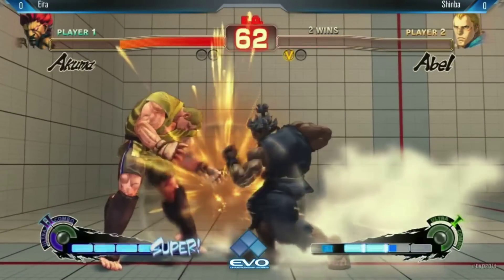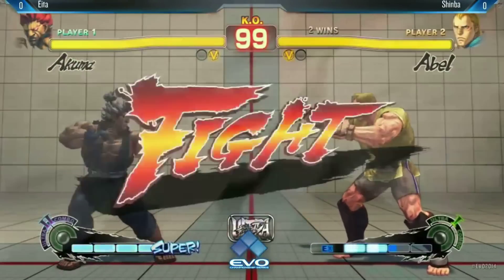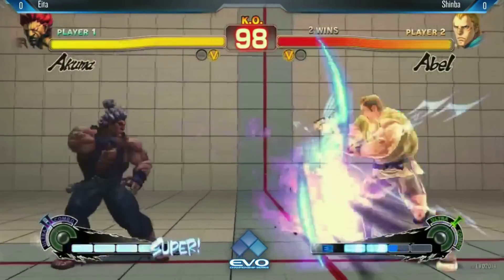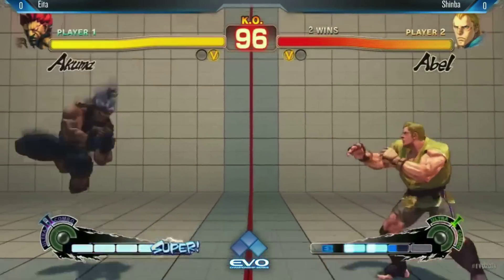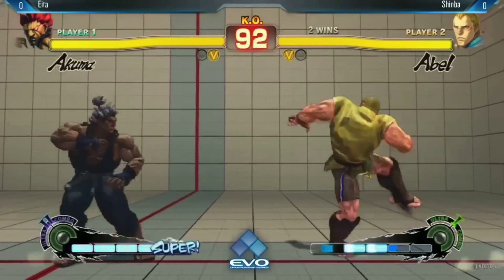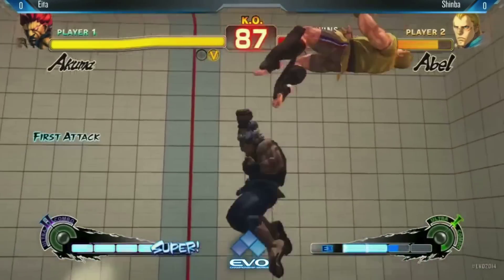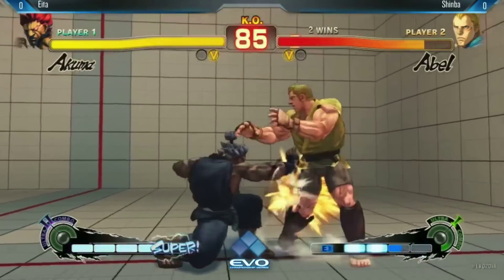And that's what we see from Abel. When he gets you knocked down, things can just flow for him. But on the defensive end, he's just got to work that much harder. No DP for him. All he's got is an invincible grab. Well, EX roll — but throwable. EX COD also throwable. Exactly. And safe jumpable. He has many options, but they're all very beatable. It's nothing like a dragon punch.